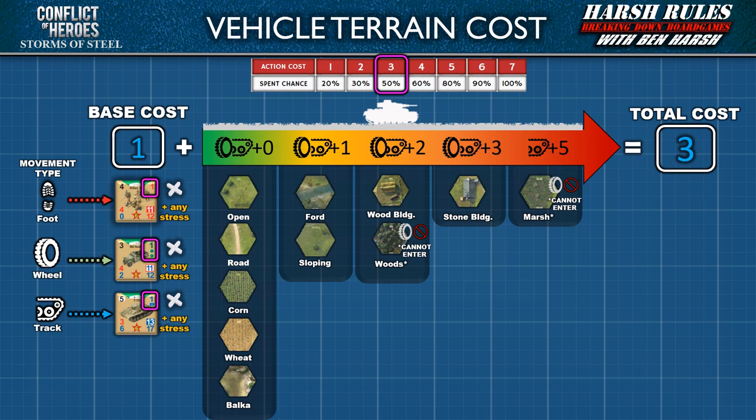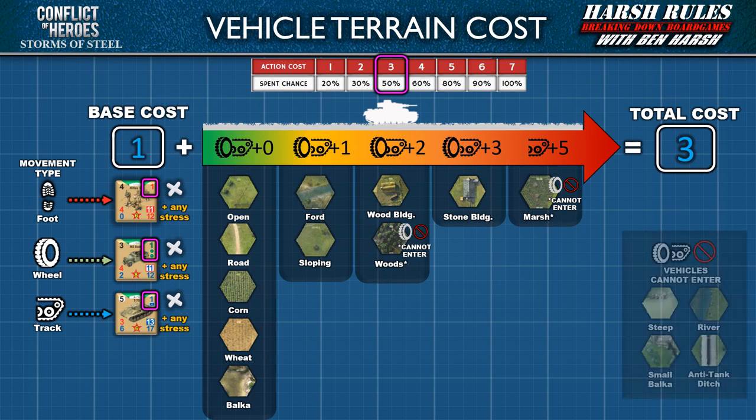Wheeled units also suffer terrain limitations compared to tracked units. Extremely steep or rugged terrain may prohibit the movement of vehicles altogether regardless of their traction type. Note that wheeled vehicles cannot enter hexes with wood terrain or marshes. Neither vehicle type can enter steep terrain, rivers, small balkas, or anti-tank ditches. Keep these rules and cost figures in mind when calculating movement costs for vehicles versus foot units.